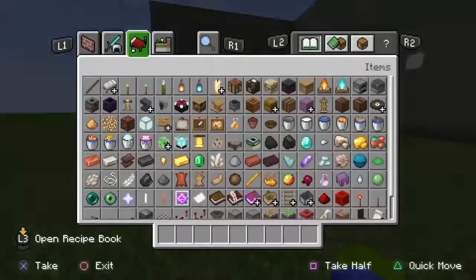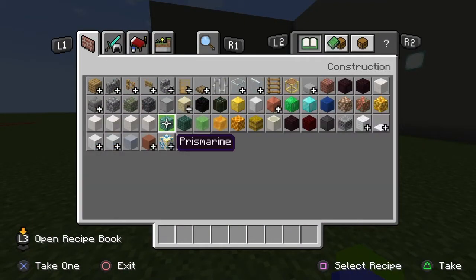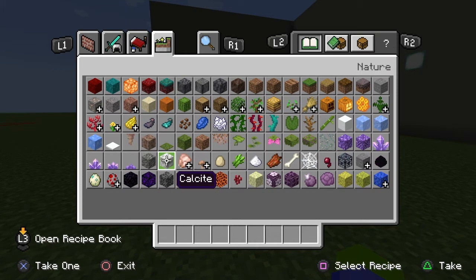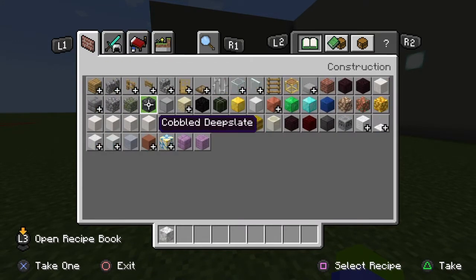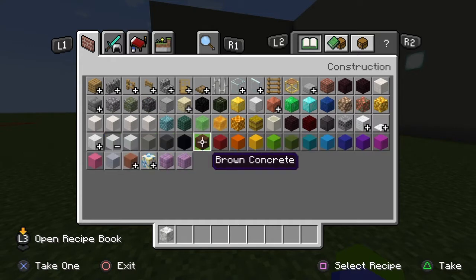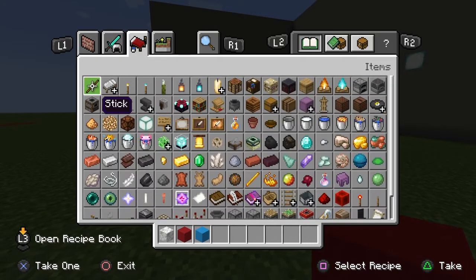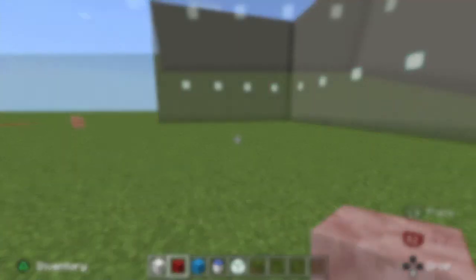All you're going to need in this video is quartz blocks or white concrete, or soulsite — the white block. I'm going to use soulsite. You'll also need red concrete and blue concrete, or whatever two colors you'd like. You'll need one water bucket and glowstone or sea lanterns.